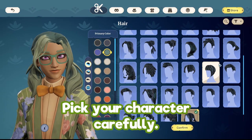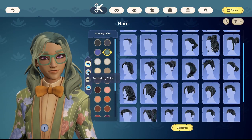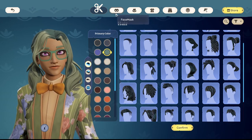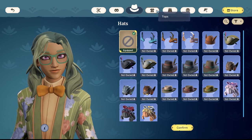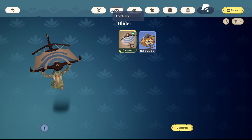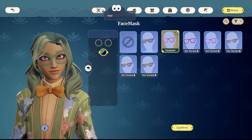Number one: you want to pick your character very carefully because you won't be able to change much during the process right now. You'll only be able to change your hair colour, your hairstyle, and your clothing, so just make sure you take your time when creating your character to get it just right ready for the gameplay.